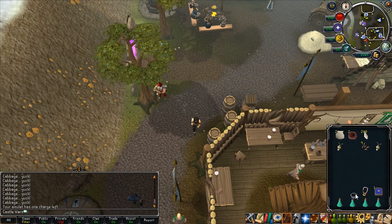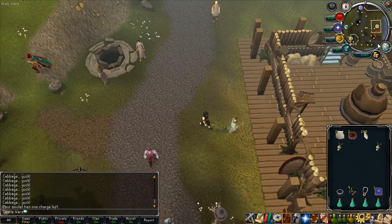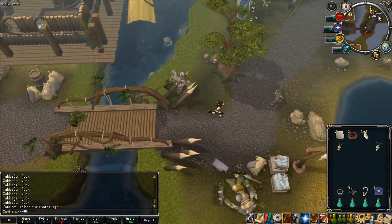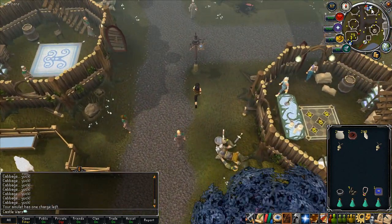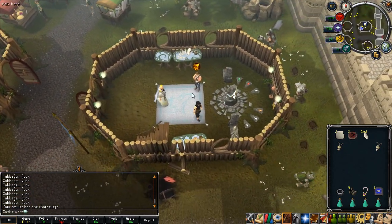The evil turnips themselves sell for about 7k each, so it's quite good profit — actually more than 70k, it's over 80k an hour just by growing and picking them. You can go there and skill, fletch, or bank and teleport back every five minutes, whatever you want. That's a decent way to make money.